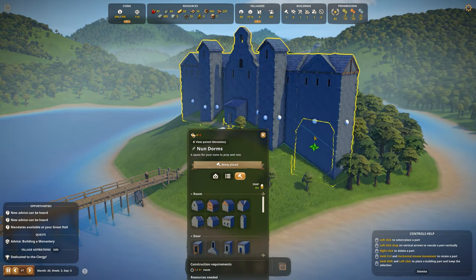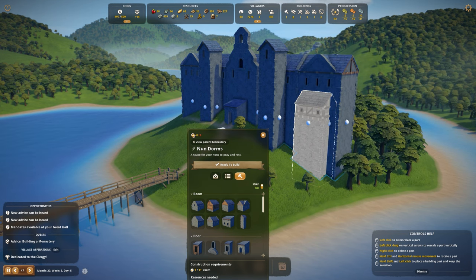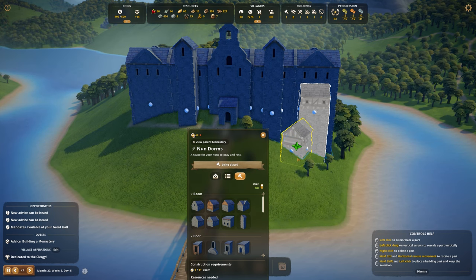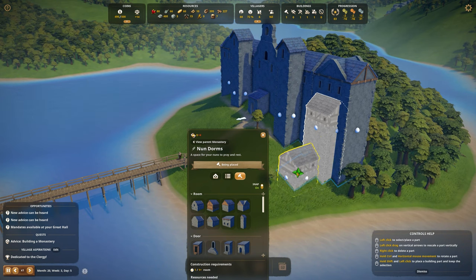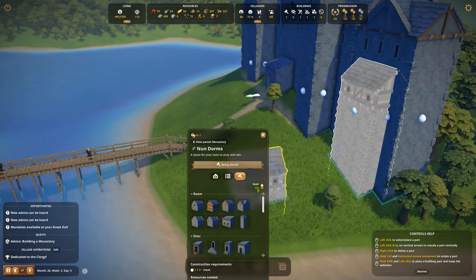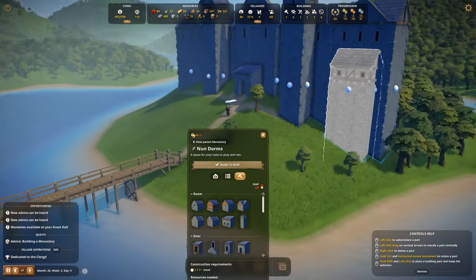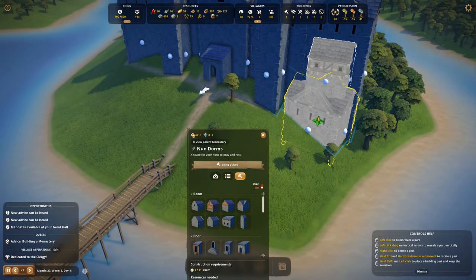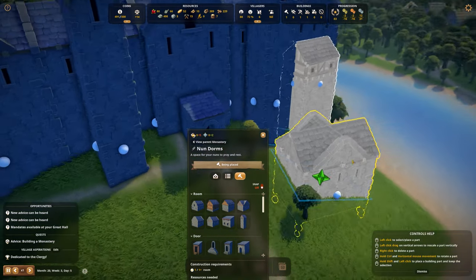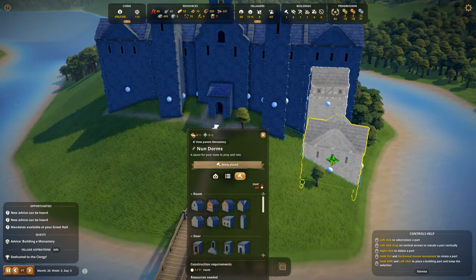I'm pretty new to this building system so I don't know if I should turn off snapping. Can I lower it a little? Oh, we can raise it but we cannot lower it. I'm not sure how to do this — I want something with a little more wood here to make it feel less humongous from the front.